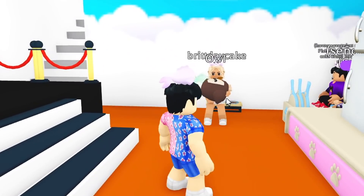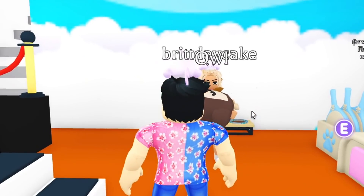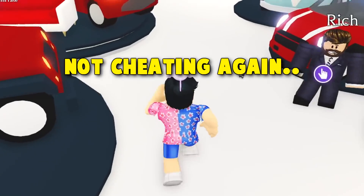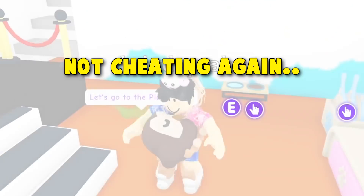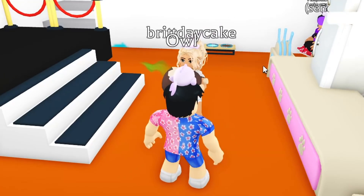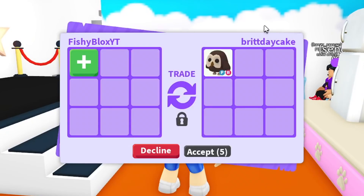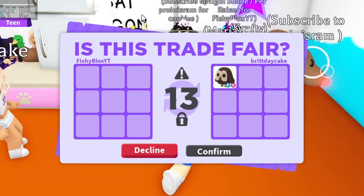Next question: how much does the muscle car cost in the vehicle shop in Adopt Me? Fishy again claims someone is at his door and steps away briefly. He returns and answers 1800. Brit says he's a cheater — but Fishy insists he was there the whole time and earned it fair and square.